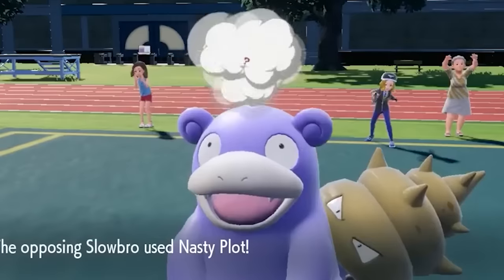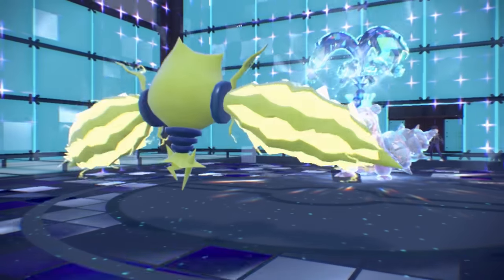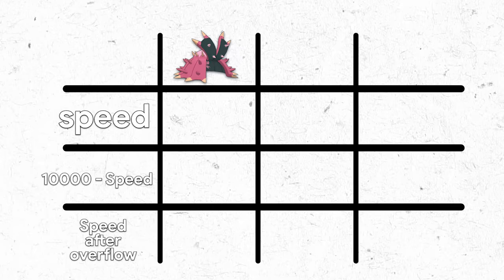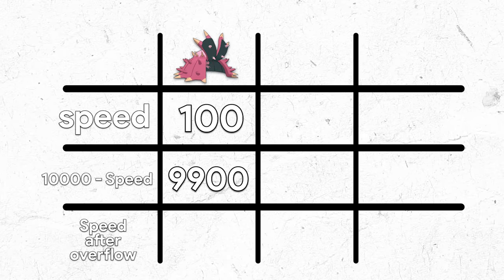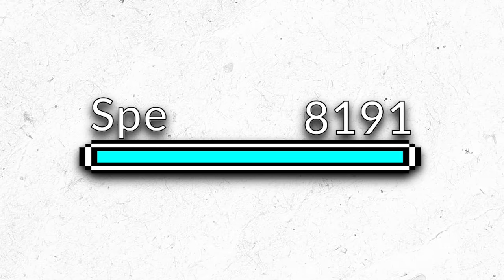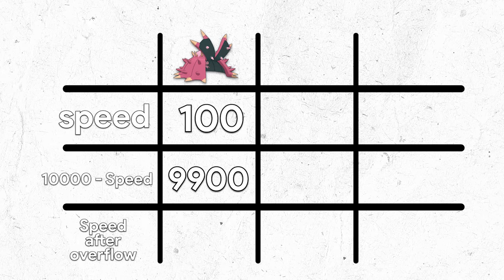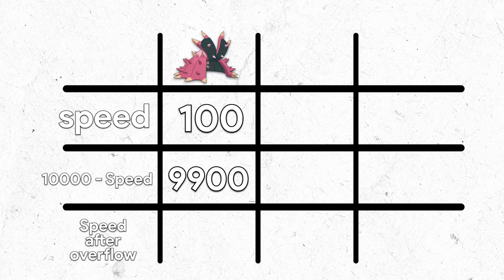How does Trick Room actually reverse the turn order? The implementation doesn't literally reverse it — it instead replaces every Pokemon's speed with 10,000 minus their original speed. If your speed stat is 100, in Trick Room it becomes 10,000 minus 100, which is 9,900. But that speed stat is too large — it's greater than the 8,191 cap. You end up restarting from 0, and for each number you go above the cap, you add 1. Basically, if a Pokemon's speed is 8,192 or greater, you subtract 8,192.